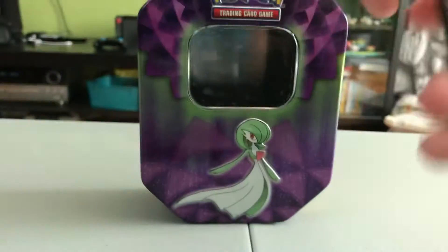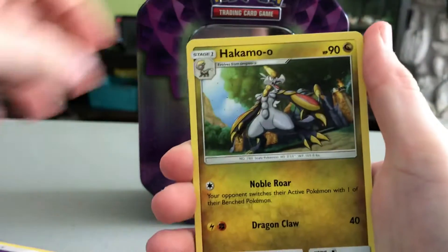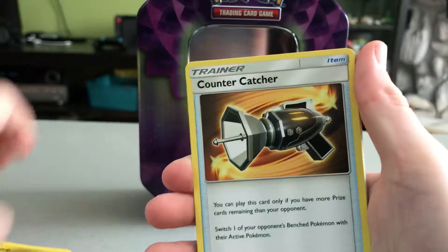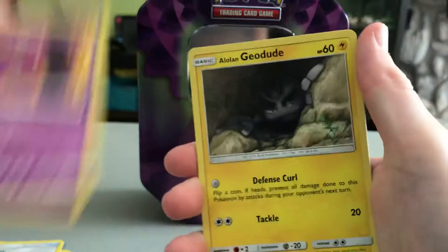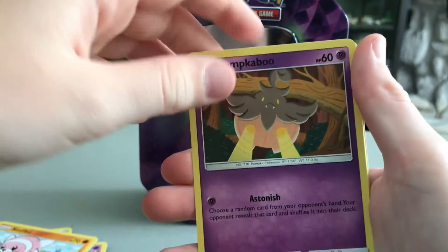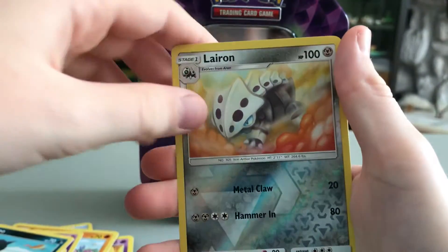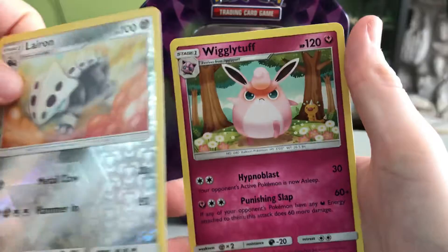Code card — gotta do the four card trick. We've got Psychic Energy, Hakamo-o, Counter Catcher, Haunter, Geodude, Stufful, Pumpkaboom, Staryu, Dino, Leron, and Wigglypuff.